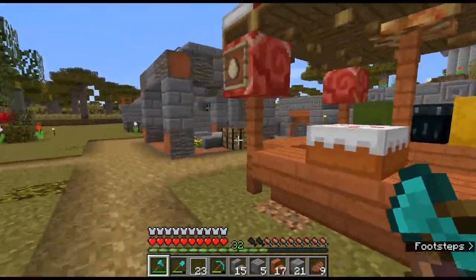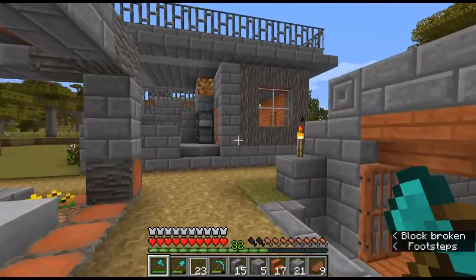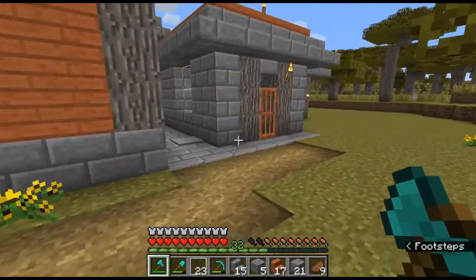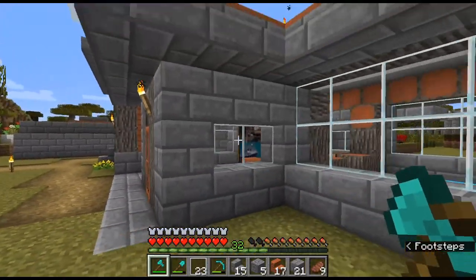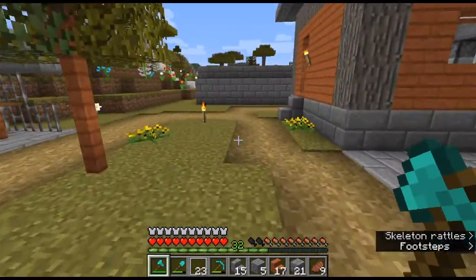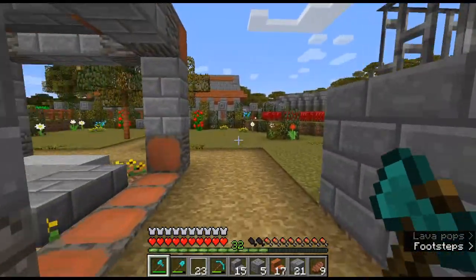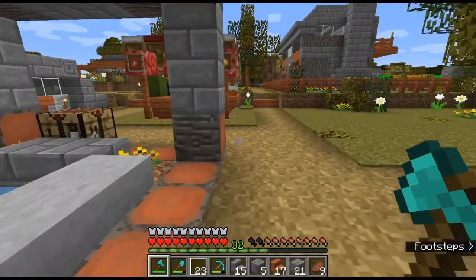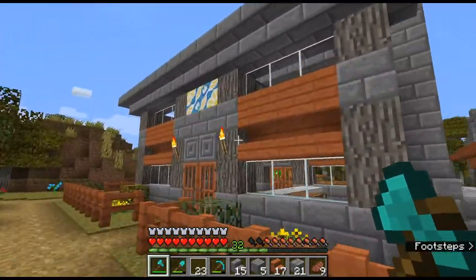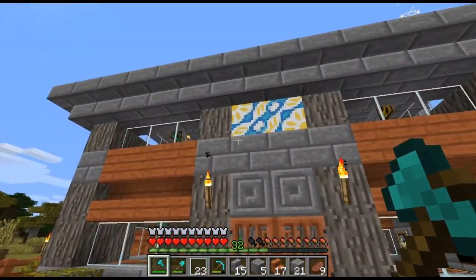When I built the blacksmith shop, one of the things I did was I connected the blacksmith's house, or put it really close right behind. I thought that would be the way I'd go with the whole around-the-square area — that you would have shops connected to where people live. The innkeeper sleeps somewhere in here, maybe. The apartment above, which I only occupied for a while.